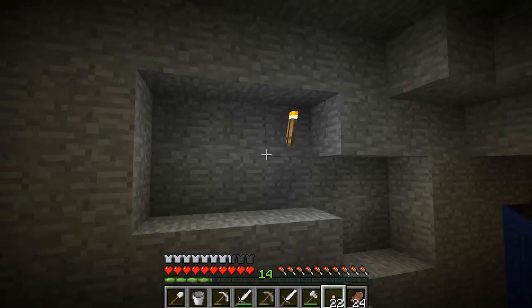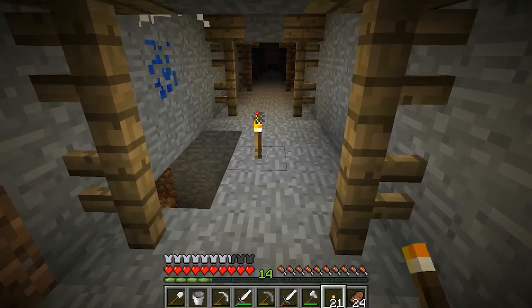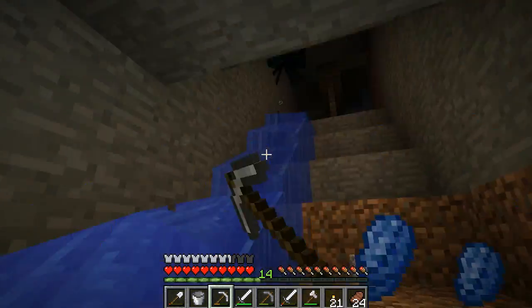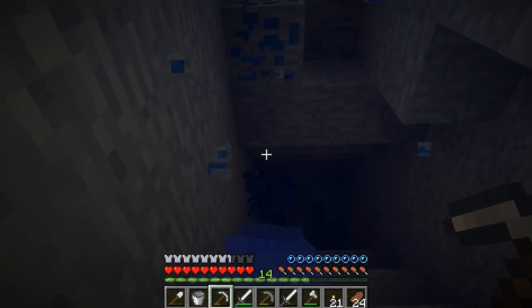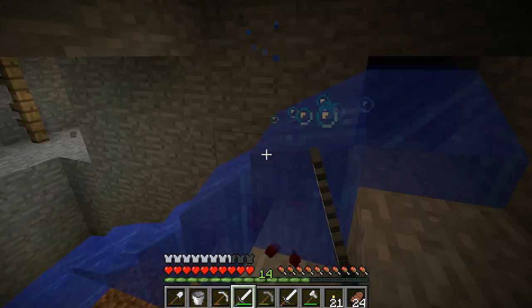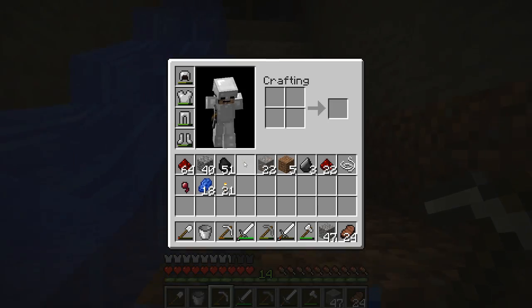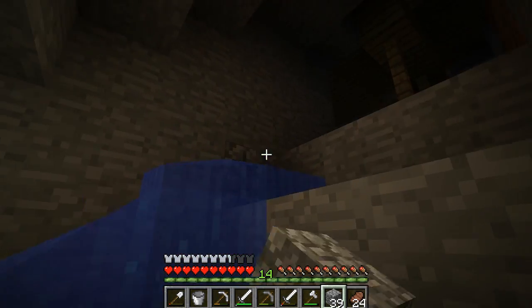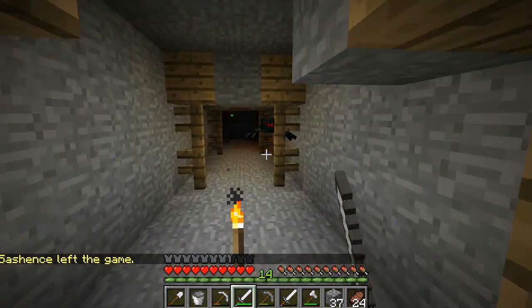Okay guys, welcome to this epic caving where it's Sashensee and me, and nobody else. We're forever alone. I fell into this area and there's like a spider spawner everywhere. He's trying to kill me - kill him back. Ooh, diamonds! Lapis should be the new diamond too. We have so many diamonds. Wait, I'm dead - I need to disconnect. That was lame. Come up here and look to the left - is there a spider? I killed the spawner.